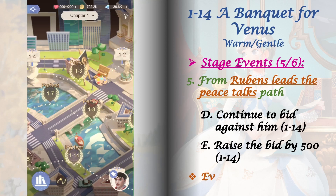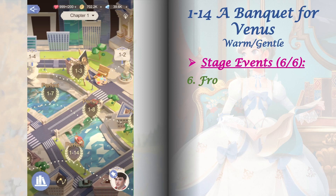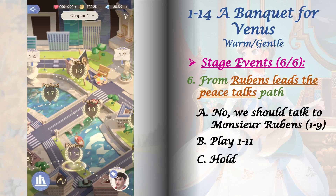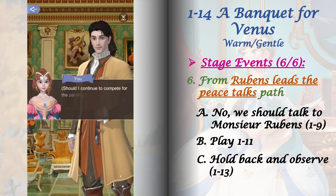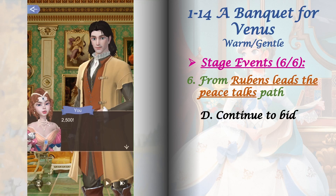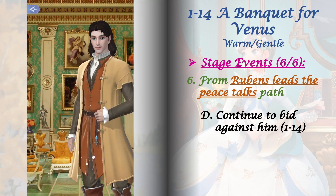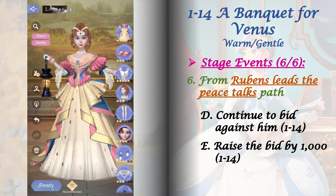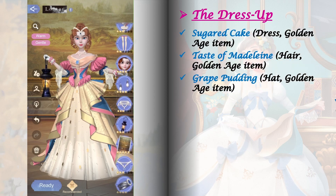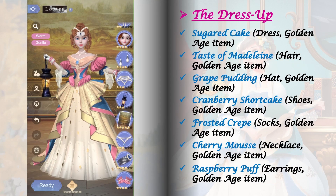The sixth and final stage event is still in the 'Rubens leads the peace talks' path. Play stage 1-14, select 'Continue bidding against him' from its first set of choices, and then select 'Raise the bid by 1000' from its second set of choices. Here are the items I used to get a perfect score in this dress up. For the relic, I'm using Davis level 36.